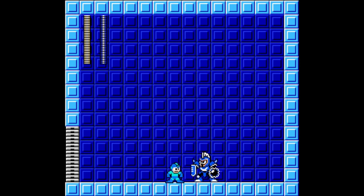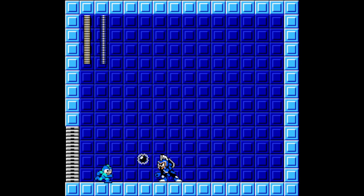He also has a projectile attack with a flail. When he shoots it at Mega Man's position, it goes back to him. So to avoid Night Man, just always jump away from him, but don't lock yourself in a corner.